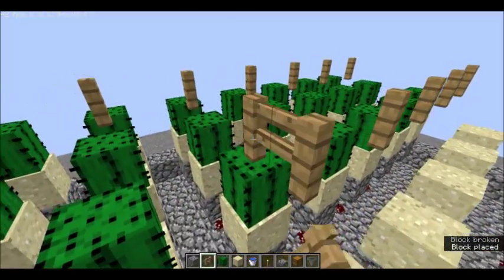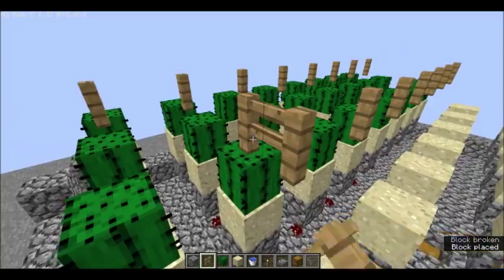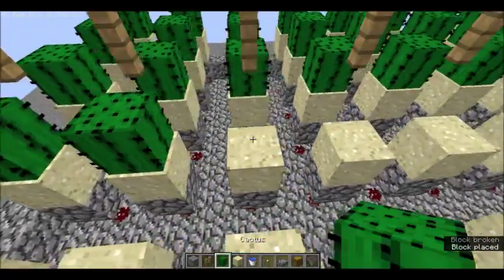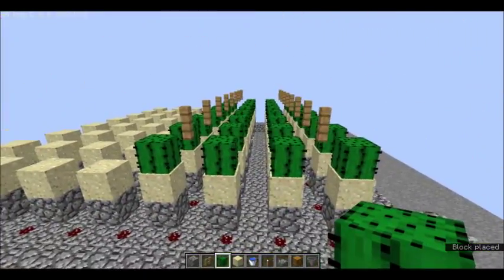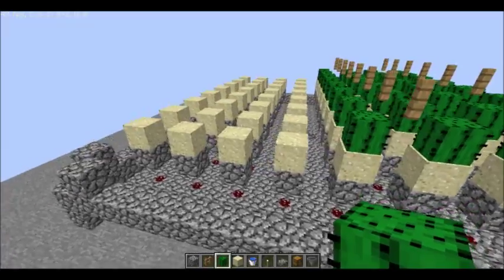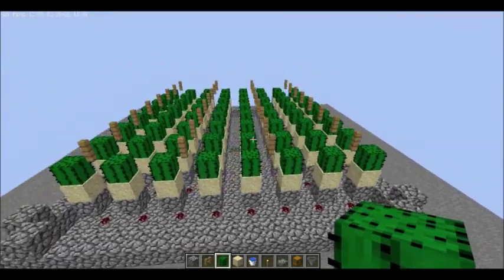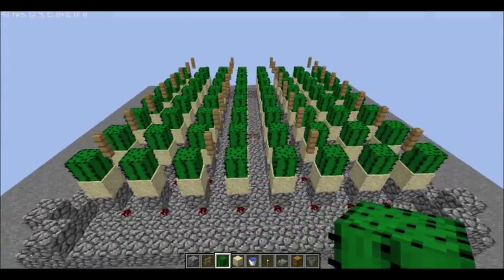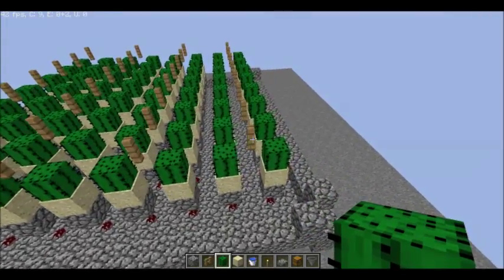I'm also going to show you something that will make your farm more efficient but will cost more blocks. Basically you're skipping a fence post in between each, and it'll break all the cactus — which is excellent. So now it should look like this.